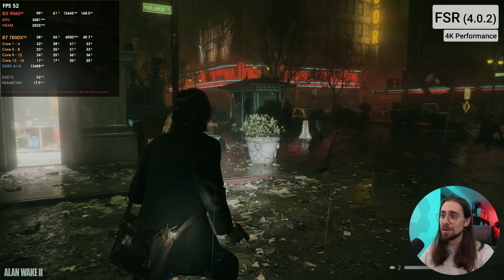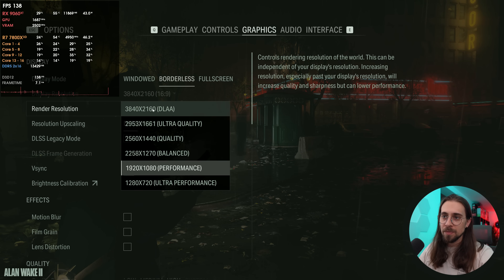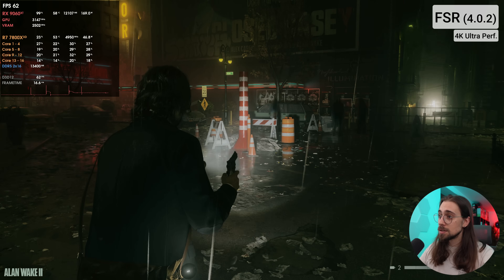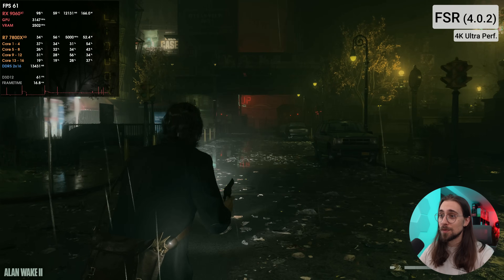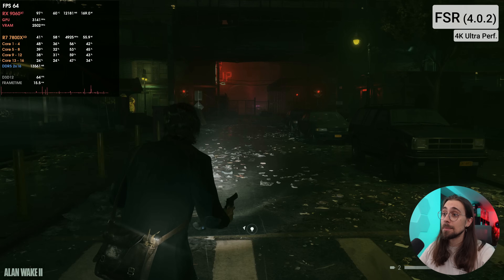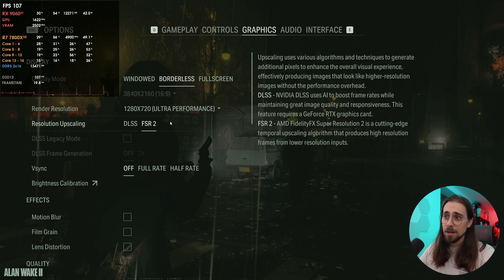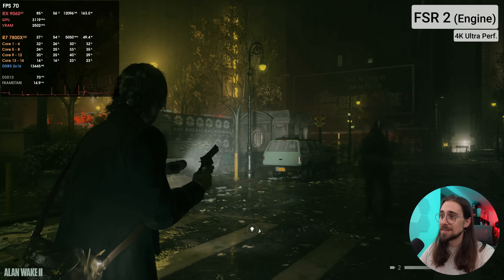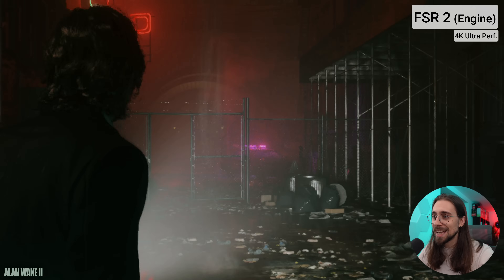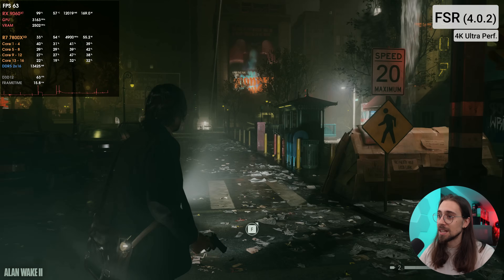The upscaler quality improved so much that I would argue 720p with FSR 4 looks better than 1080p with FSR 2. Going to ultra performance mode — upscaling from 720p to 4K with FSR 4 — it just looks fine and is actually playable. With FSR 2 at ultra performance mode it looks like crap: terrible pixelation on the lamp posts and ground. But with FSR 4, even upscaling from 720p looks much much better.